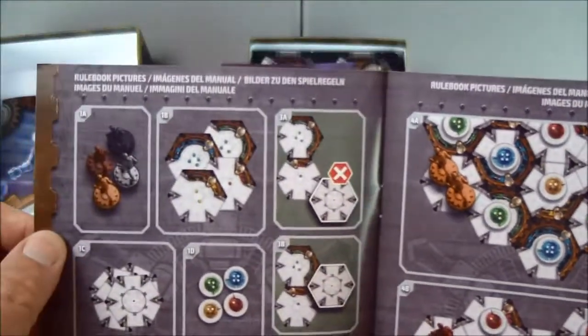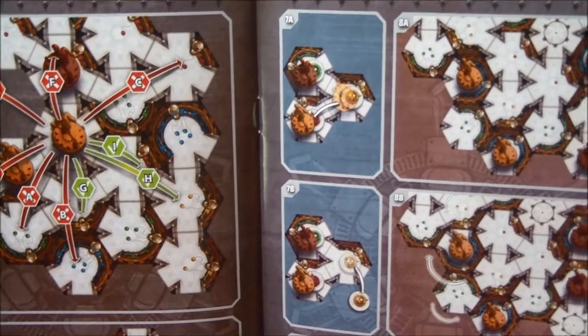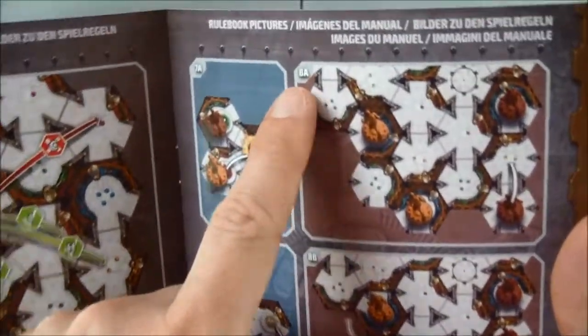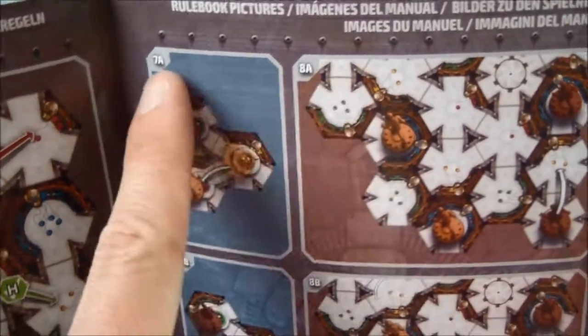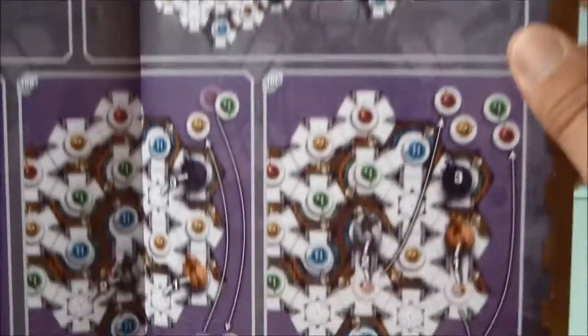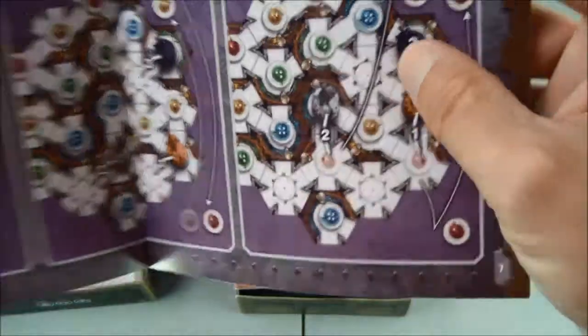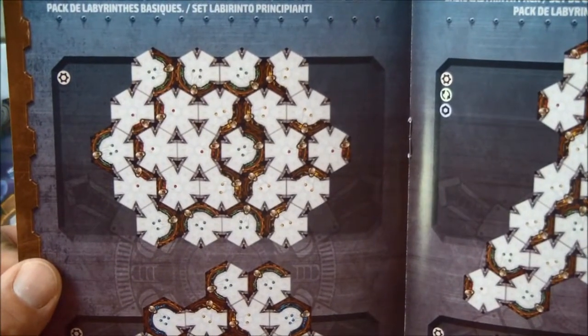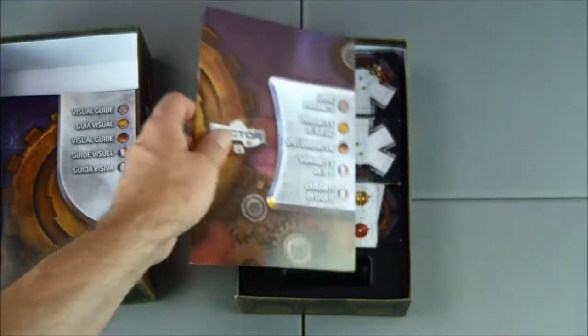And then we have a visual guide. Right when I said there were no pictures in the rule book, they throw a visual guide at me with numbers — looks like references. So the rule book will tell you to check that out, and that's fine. I don't mind that at all — giving me a reference book for different instances and moves. Very nice, I can get with that.